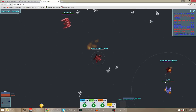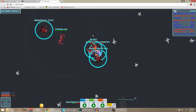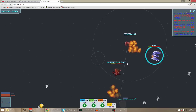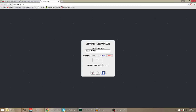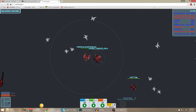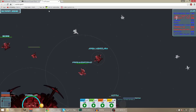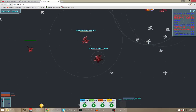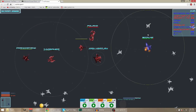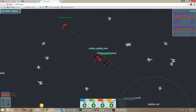Kill this guy, get an assist on this guy. Someone shot me in the back - I'll go get healed, try to stay alive and get some assists. I'm still in second place. Let's get an assist on this guy - got some hits into him, someone kill him - yes! Assist - enemies right here, another assist.